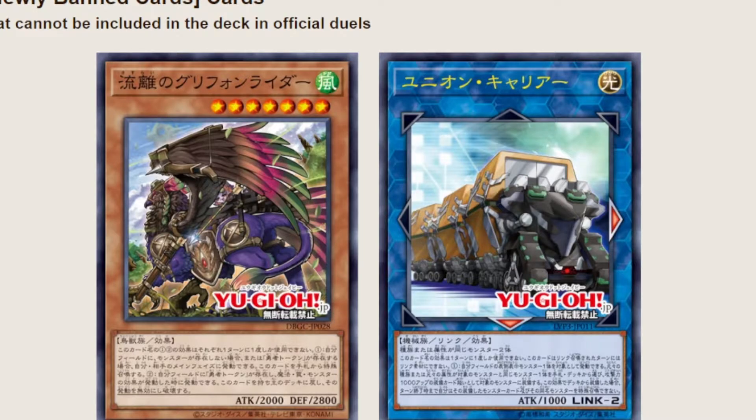Starting with the changes affecting the Adventure Token archetype — Adventure is a very splashable archetype because you can splash these cards into others to make them more powerful or make up for things they've lost. Basically it's token spam and token manipulation. The reason this is a thing is because of what Griffin can do — Griffin is not only a removal but a free special summon, since you only need a token, literally just an adventure token.